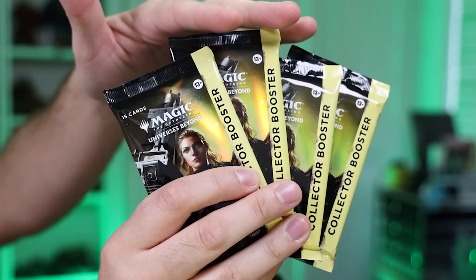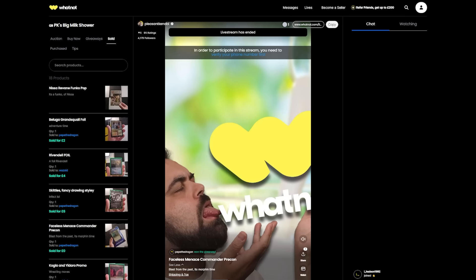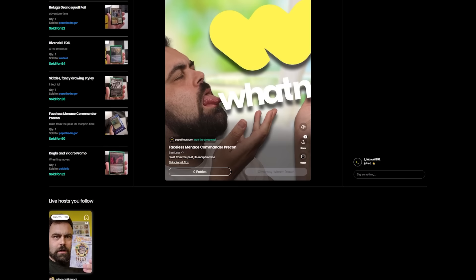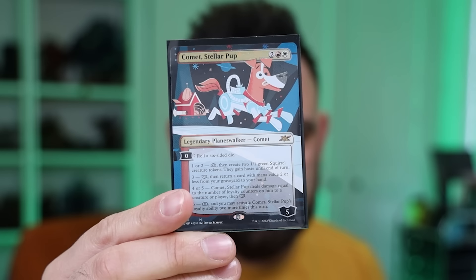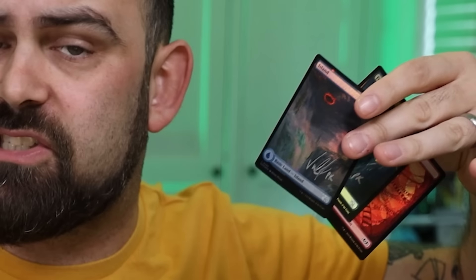We're going to talk about proliferation too. If you want to win some Fallout collector boosters and get involved with auctions and giveaways, check out my WhatNot streams in the description below. WhatNot is a live streaming platform that brings together live auctions with live streaming. You can get things from me, ask me to sign them, buy things, win things in giveaways, and we just chat about Magic as we go. Use the invite link in the description — you get £10 off your first purchase.